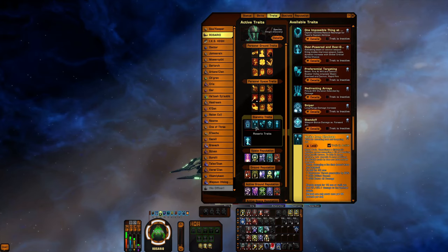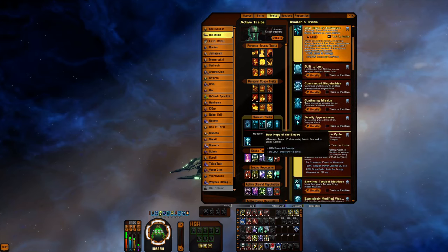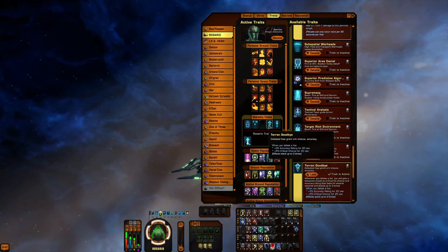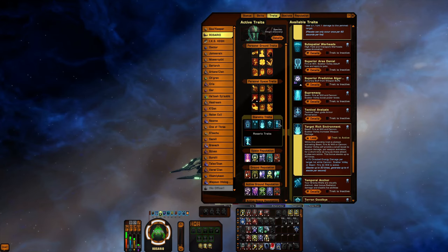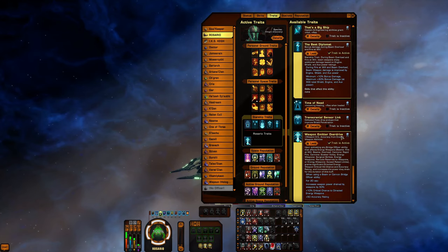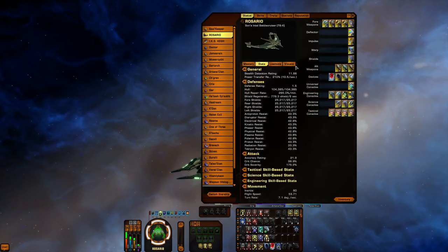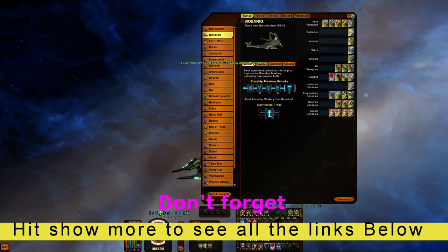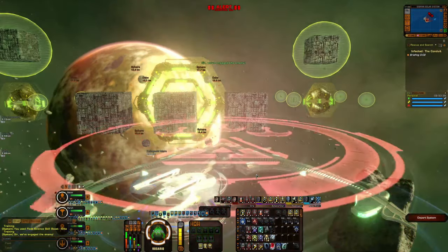For starship traits: Emergency Weapon Systems, Strike from the Shadows — though that one shouldn't be there, our loadout system is just that good. That should actually be Target-Rich Environment. Best Diplomat shouldn't be there either — replace it with Withering Barrage. Weapon Emitter Overdrive and Tearing Goodbye round it out. Everything correct is noted in the description.